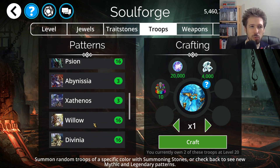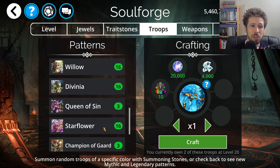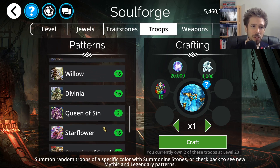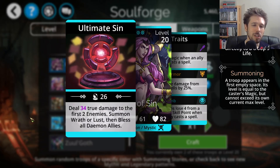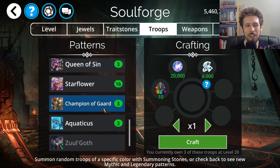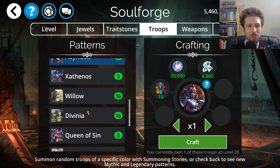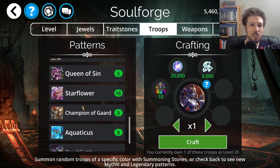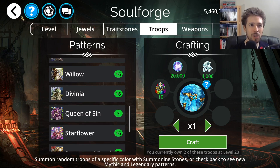So for Mythic rankings this week: Aquaticus is my number one pick to craft. Champion of Guards is two, Queen of Sin is three, and Abysnya is last in fourth place. If you don't have Aquaticus, I would consider trying to craft it this week. And that's it for the Soul Forge.